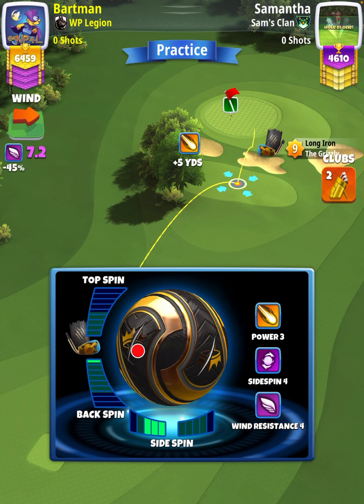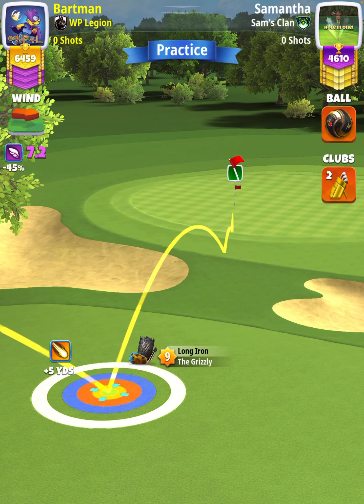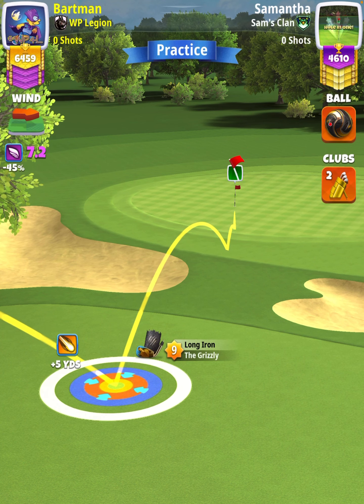We're going to apply 0.7 backspin with three left spin. Then with Grizzly 9 we're going to set up at the top of the plus 5 yard position. Grizzly 7 and 8 will be at the top of the plus 8 yard position, which is also P3 max, and we want to have our ball guide pointing toward the hole.